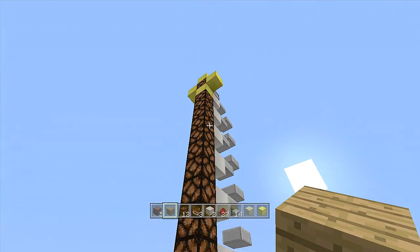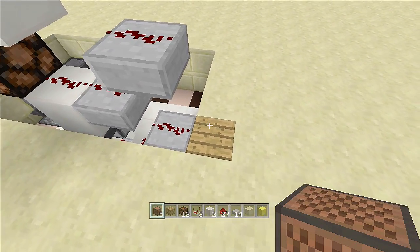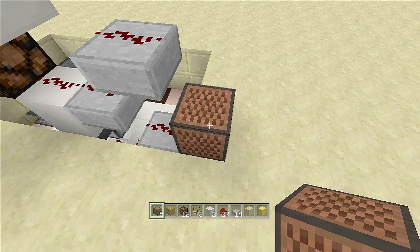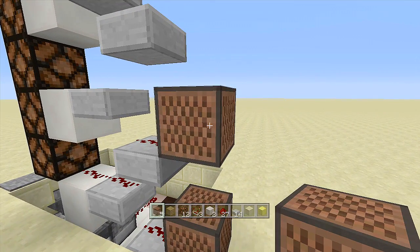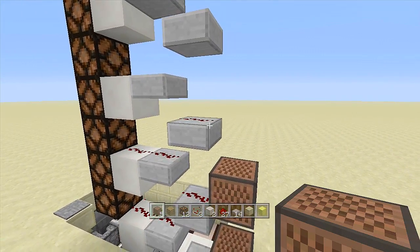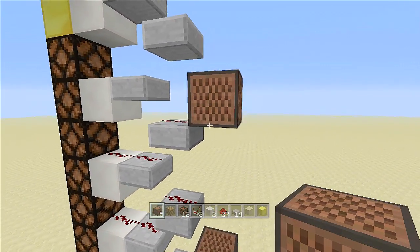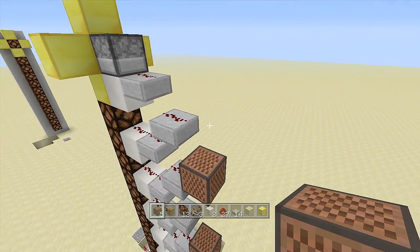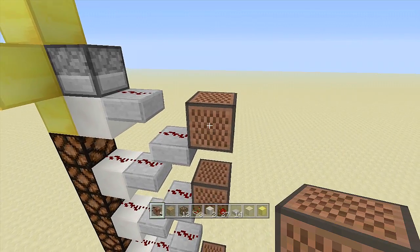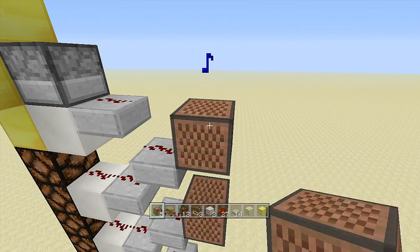Now it's time to add in our note blocks so we get a nice little tune as we get higher and higher. The first one I like to use is a bass drum — place a note block on top of the oak wood plank and keep it on one for that nice bass sound. Put the second note block right off the first slab and set it to five. Skip one slab, put a note block and set it to ten. Skip another slab, put a note block and set it to 15. Come up one more and set this note block to 24 — that's the highest it can go. Do not go past 24 or it will reset the note block.